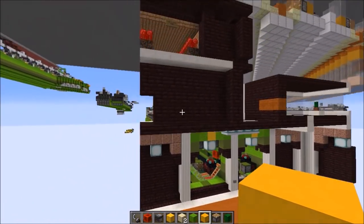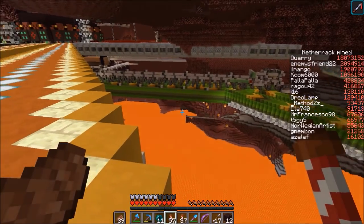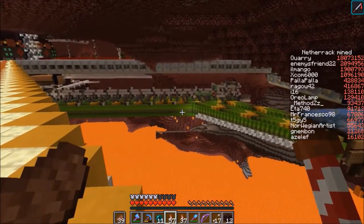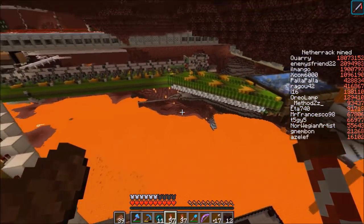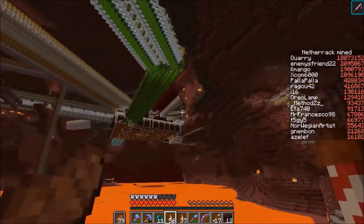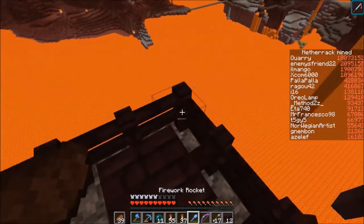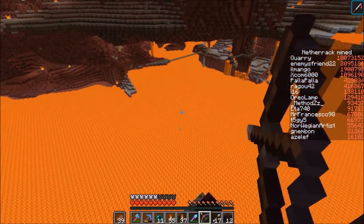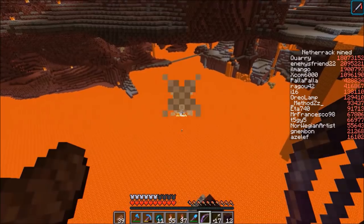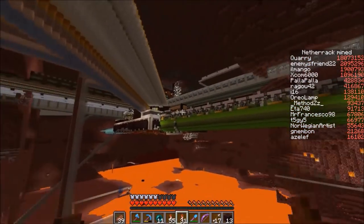Now that it's completely designed, it's time to build it in survival. It's been a few days, as you can see from the netherrack scoreboard on the right, and by now the whole piston bolt has been built in survival. But before we go check it out, I have some unfinished business with a pigman. There's a pigman down there and I have no idea how he got there — we have a mob switch, so he couldn't have spawned while I was building. For some reason he doesn't despawn, and I actually had to go get a bow just for him, because none of us carry bows on this server. There we go.